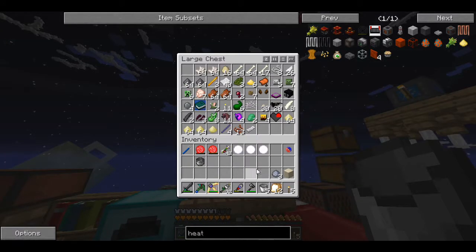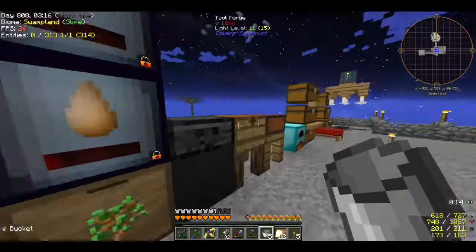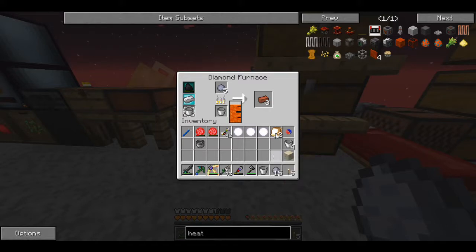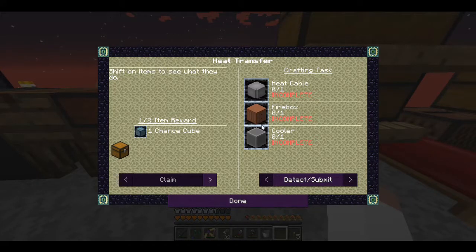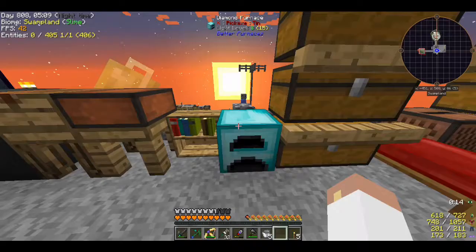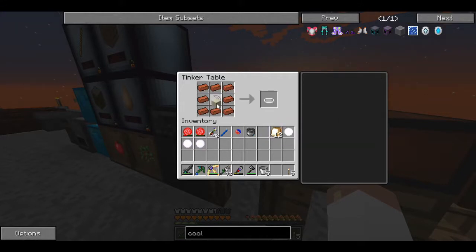No clay bricks - I need eight, I've got ten in there. Let's cook those up real quick while I grab some dust. I need five bricks - one two three four five, there we go. That thing's pretty quick so it doesn't take too long. Now I'll make the first part. What else did I need? A firebox and a cooler - let's check those out. Firebox is clay, two furnaces and one heat cable. Easy. The cooler is simple too.